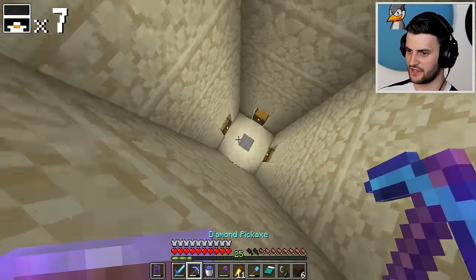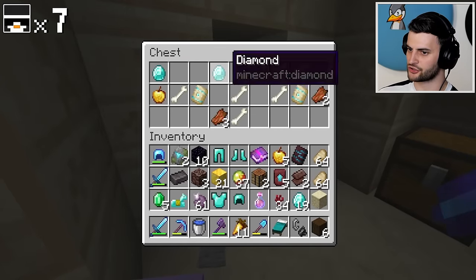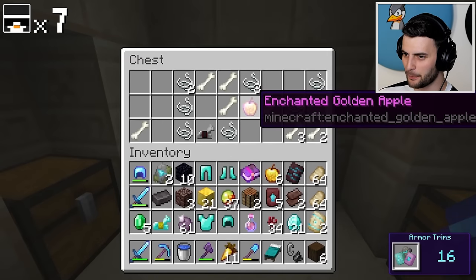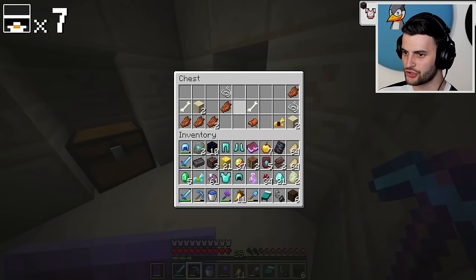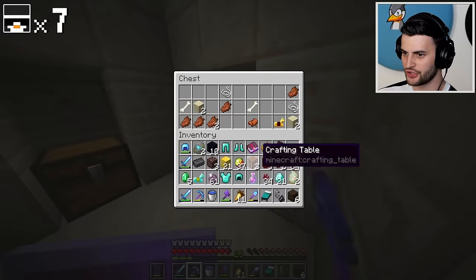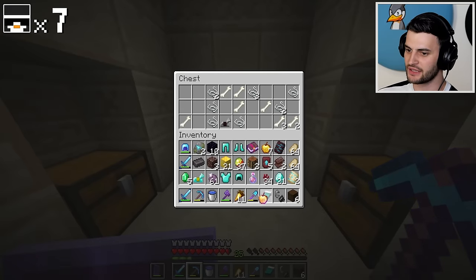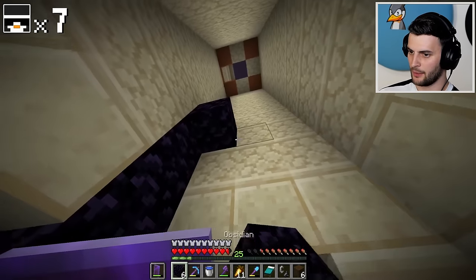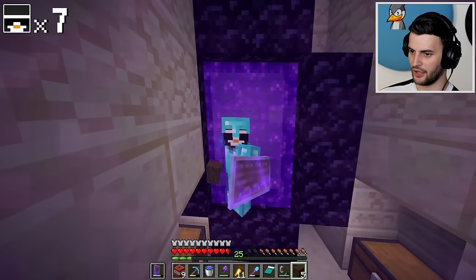Let's see if the loot is any better this time. Straight away it is — we've got golden apples, we've got the Dune trim, and we've got a notch apple! Oh, this is such a good one. Diamond — everything I could have dreamed of was here. I think I'm going to throw away the fire resistance. I might as well make a nether portal, grab the TNT, and get out of here. We're going home. Going through the Nether means the time it takes will be much, much shorter.